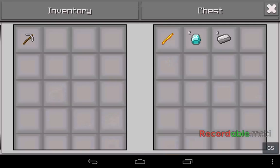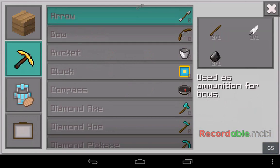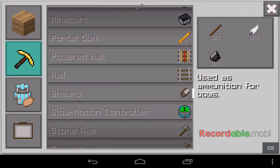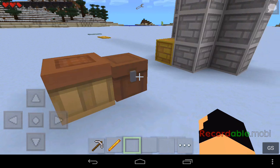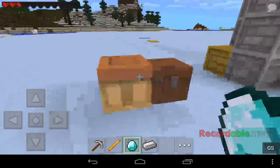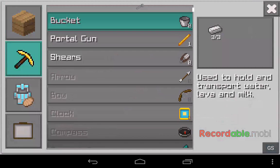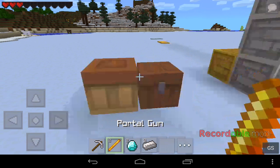Basically what this mod does is it allows you to craft a Portal Gun. Let's quickly go into the crafting table — it allows you to craft a Portal Gun with two diamonds and three irons. So if I get that out of the chest and go in, it says Portal Gun, so you just craft it, and I've got a Portal Gun.